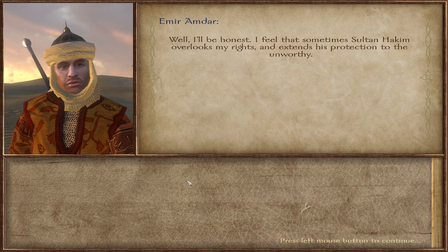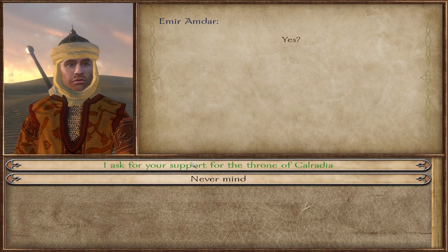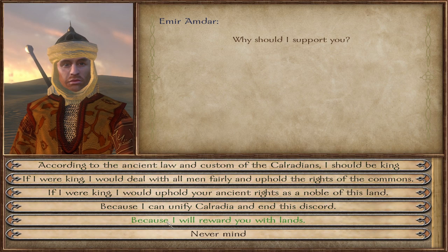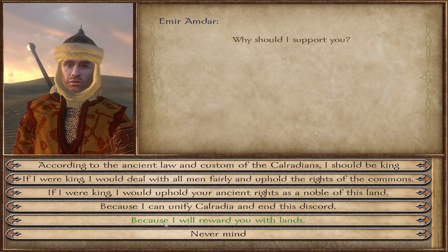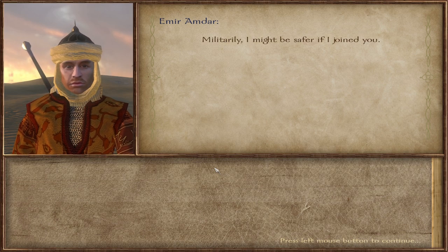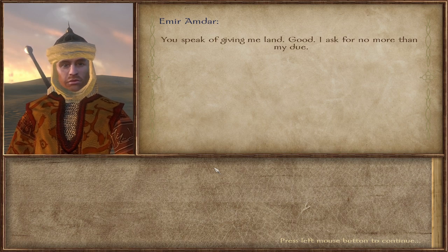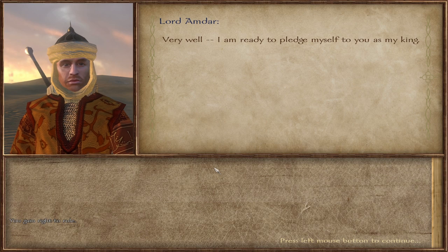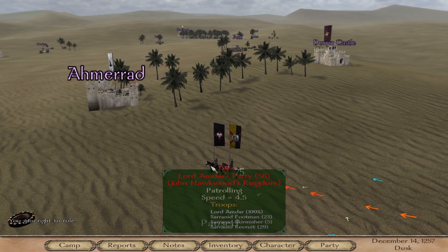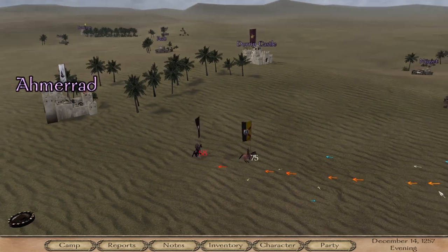How do you feel about Sultan Hakim? He says Sultan Hakim sometimes overlooks — aha, this is perfect! I have something to tell you — asking for support, asking me to pledge allegiance. He might be safe if he joined me. I am more comfortable with you and your companions — you speak of giving me land, good. Yes! We have our first lord who has joined us — and it's basically Arian with his cool banner that I made for him.